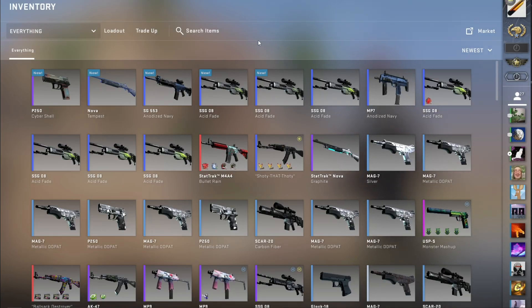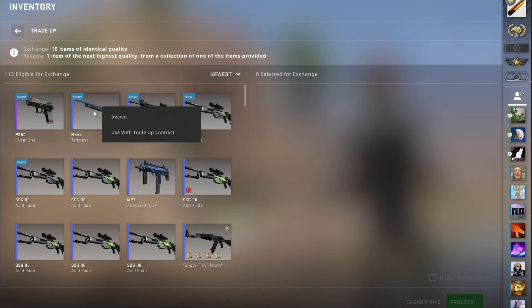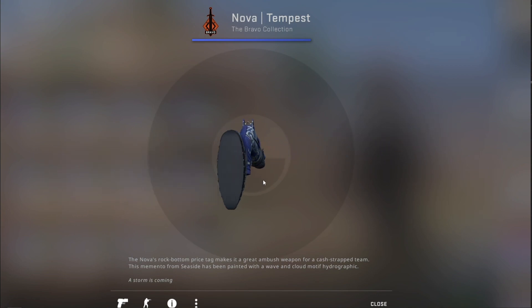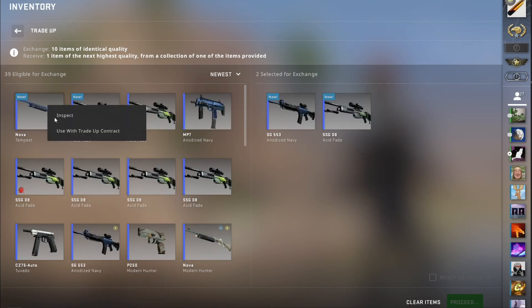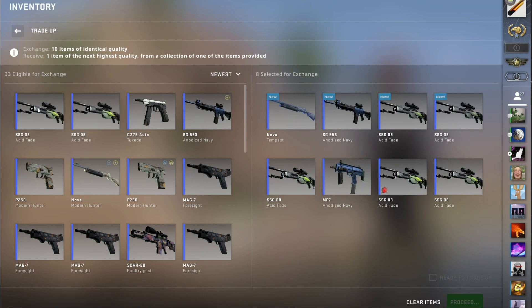Here we are — the biggest trade-up of the day. This is 31-ish percent, slightly under 31%. We have one skin from the Bravo collection that I just picked off the market a couple days ago — pretty nice snipe. It was the cheapest listing. I'm going to put it in slot number 3. So 1, 2, 3, 4, 5, 6, 7, 8, 9, 10.